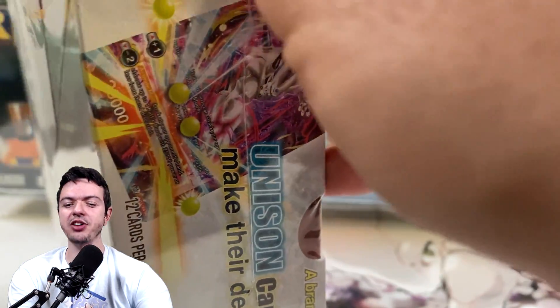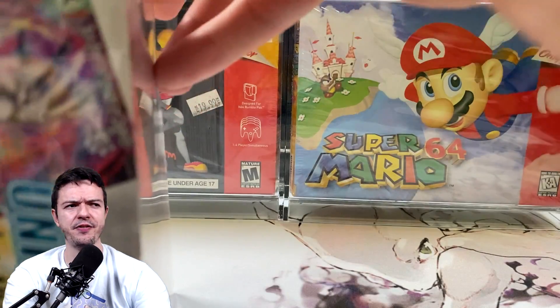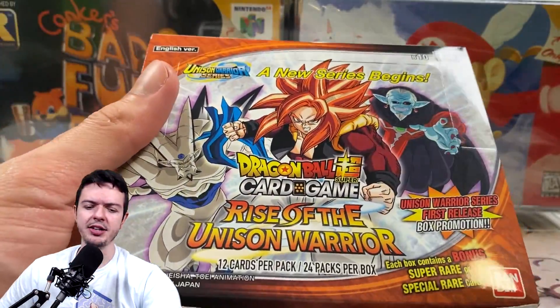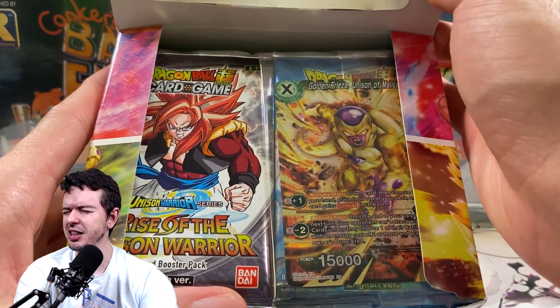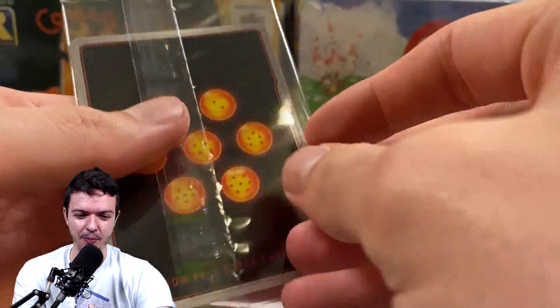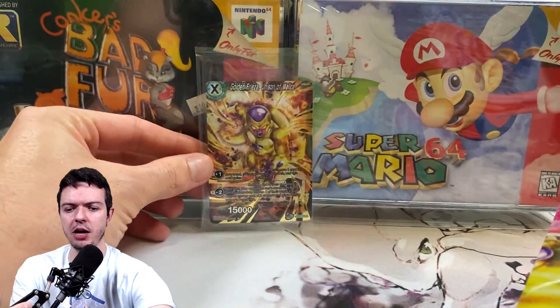The chase cards in here are Super Saiyan 4 Gogeta. The most expensive and playable cards right now are the Sword of Hope Trunks and the Bardock, but really what you want is the Gogeta. Let me close my eyes — did we get an SPR? We got a Frieza, but not the one I wanted. It's a cheap Frieza — I should just buy the card, but I want to pull it myself.